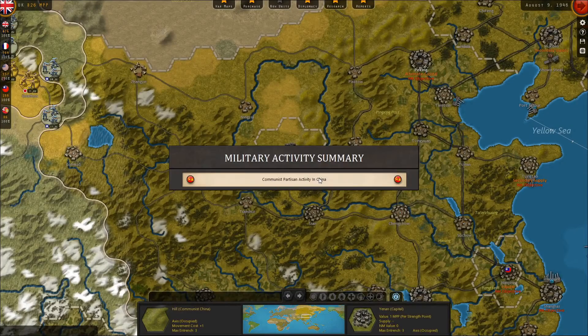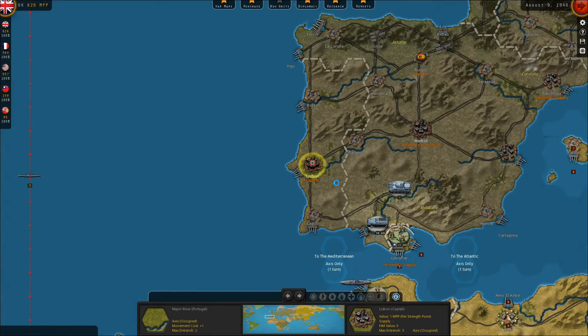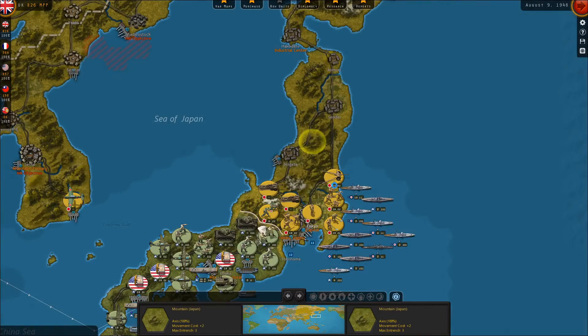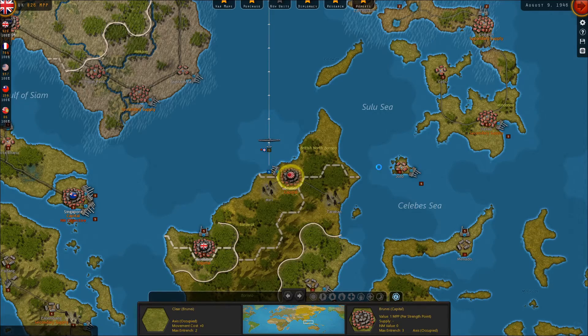Apparently there's 10 turns remaining — so actually more than I thought. It's giving us a 10-turn warning there. However, we're getting some intel there on the Gulf of Amman. So the game must not end exactly in 1947 — it must end in like the spring of 1947. Meanwhile, Japanese anti-aircraft — I think those anti-aircraft are too far north to protect Tokyo, so that's kind of interesting.